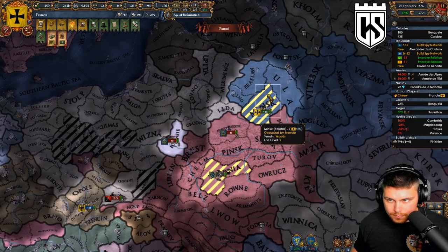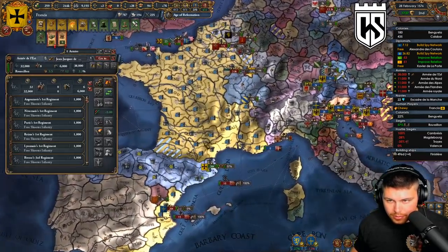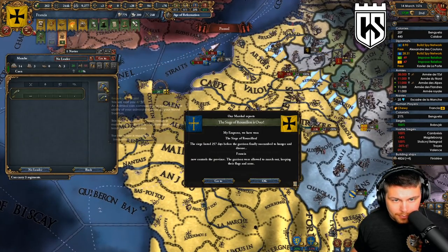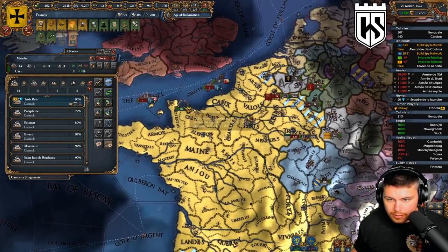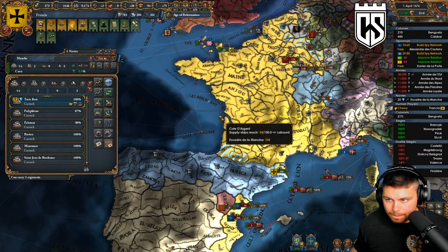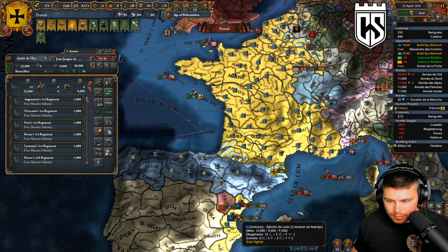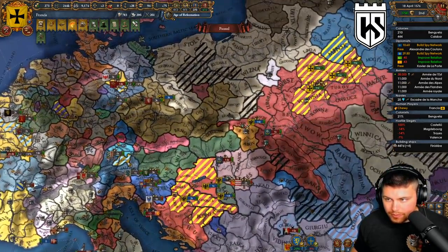I don't know if a carpet siege is going to do a whole lot for us. This naval fight is actually going a little rough for us as well, probably because we don't have an admiral. Give him a month to repair and then we'll go chase him down. They're all taking attrition - it's calculated. Let's just head straight up there, I don't really care about Valencia.